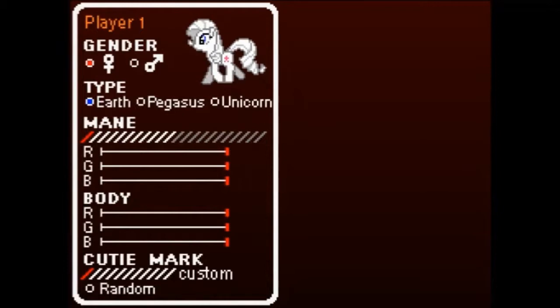All these different options here actually have mechanical effects in the game. The gender of your character affects its stats. Whether you're earth pony, pegasus, or unicorn affects it. I think even things like the name, the color of your body, and even the cutie mark have effects on your stats. If you want to play one of the existing ponies, you can highlight their hair and press F. Of course we want to play Pinkie Pie. Pinkie Pie is great.